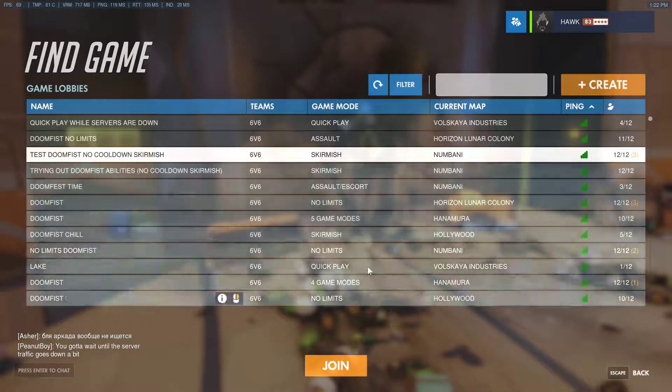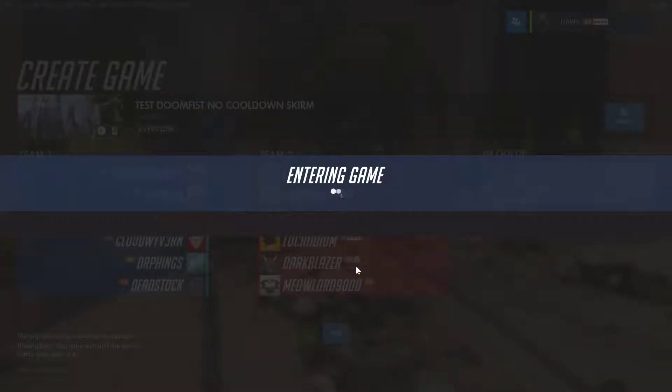We can go into one of these servers here. Join a test — we'll see here. Maybe we can't; it'll just cancel, just kick us out. I think we've got an error here. I don't know how to escape from this screen.